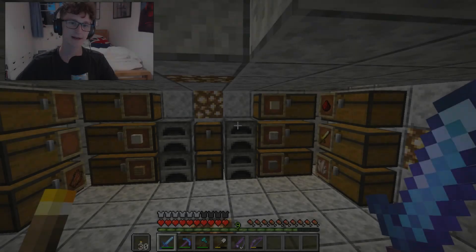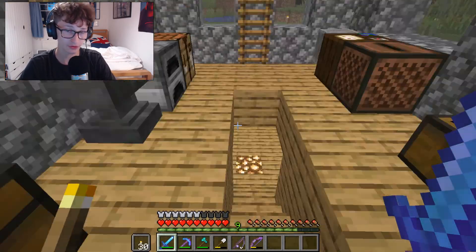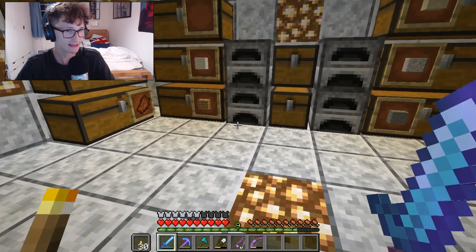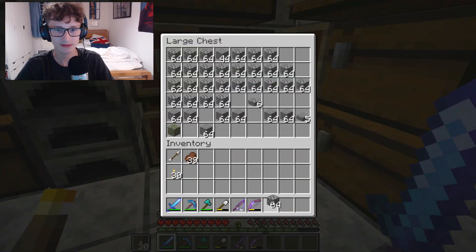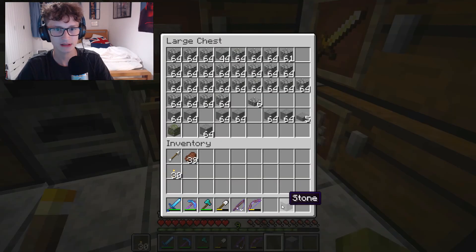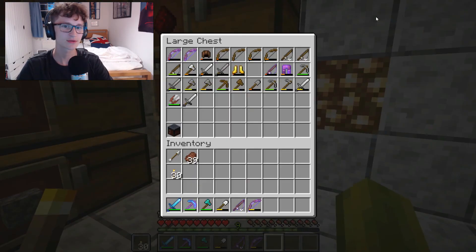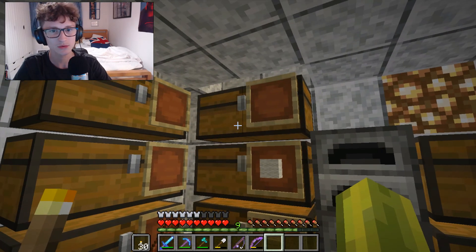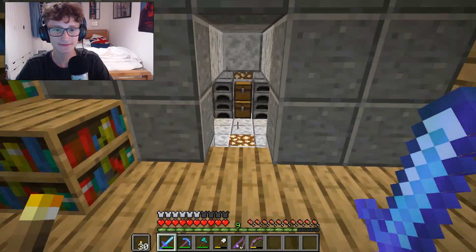Guys, I've finally done it - I've finally made myself a storage room in my Minecraft world. There are a few chests: a food chest, a seeds and everything chest, an enchantment book chest. There's diorite, stone, the dirt one, the sand one, redstone chest, tools and things chest, the nether chest, the wood chest, the colourful things, the mob drops chest, and the valuables chest. These are empty at the moment but I'm sure they'll be filled quickly.